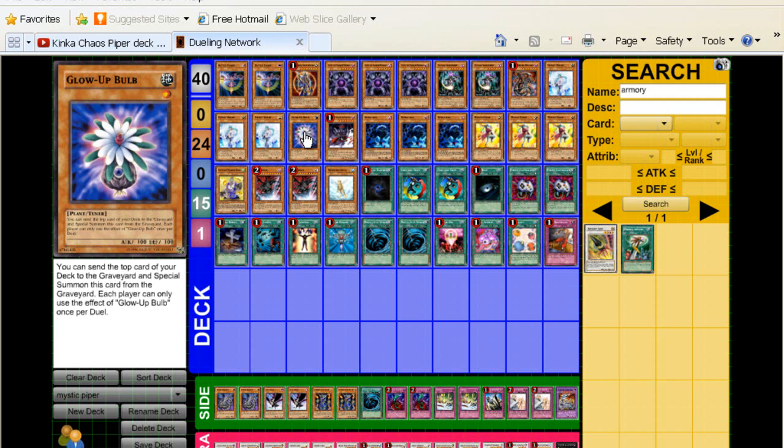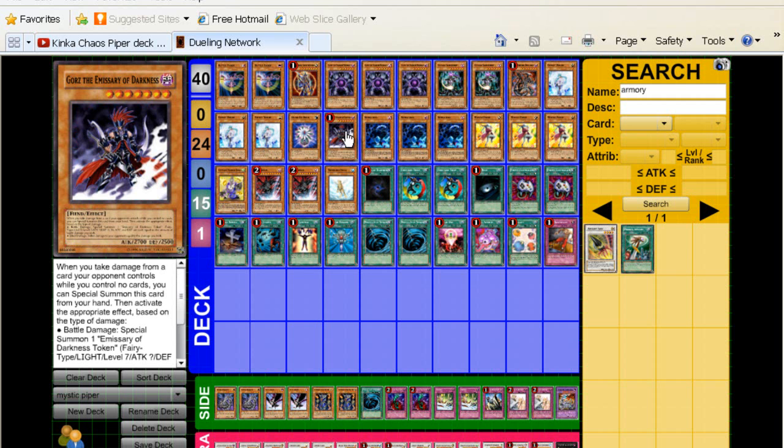One Glow-Up Bulb — obvious staple, best tuner in the game. Gorz — obviously you don't really run any back row, so Gorz fits right in.